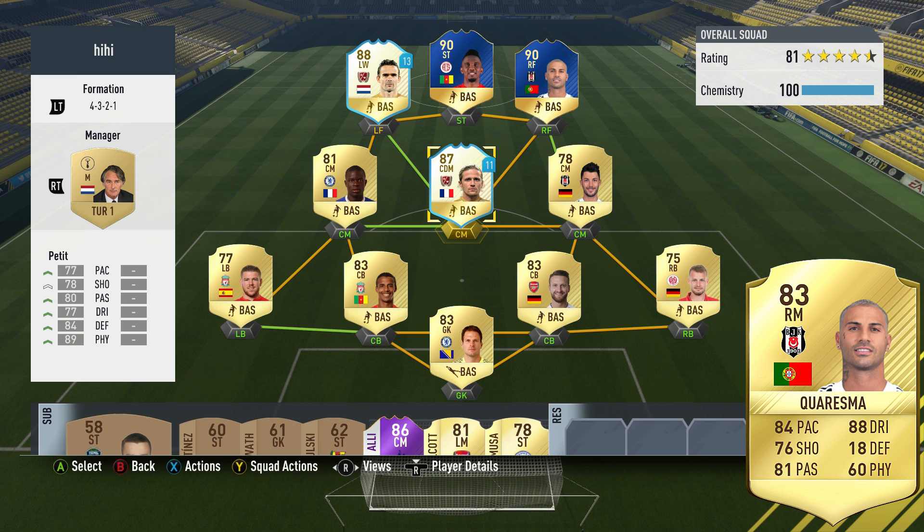As you can see, I used two Icon Legends in Petit and Overmars just to get full chemistry, because I'm pretty comfortable with a Premier League-backed four. The team overall played pretty well — we didn't lose any games, we won all six, which was nice. And Eto'o and Curesma up top were pretty damn good.